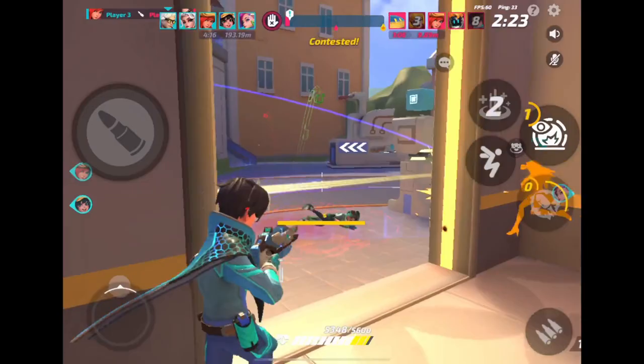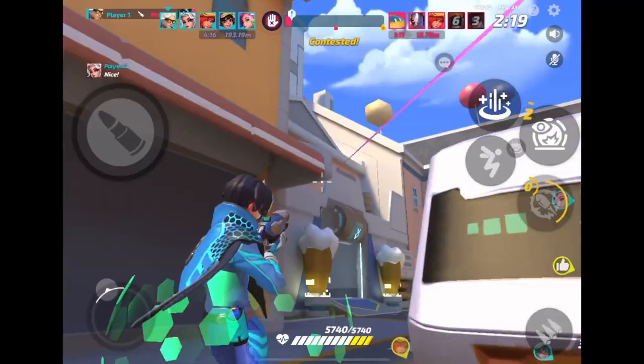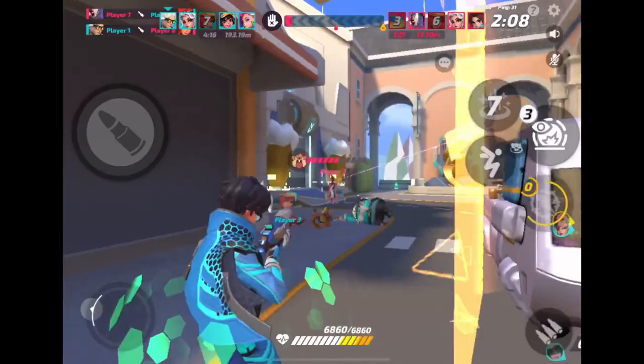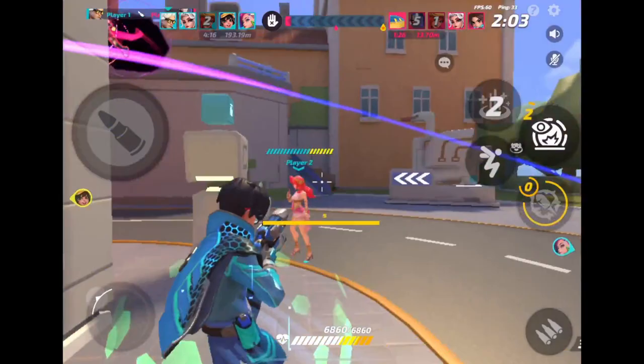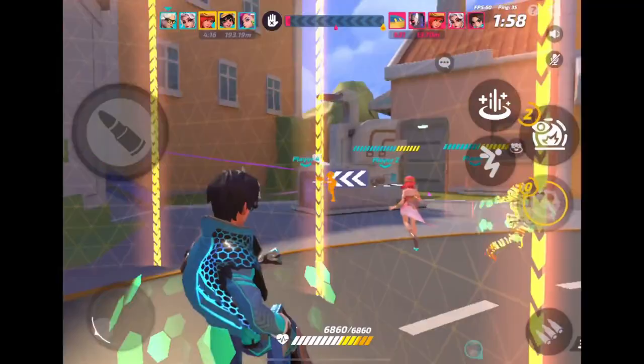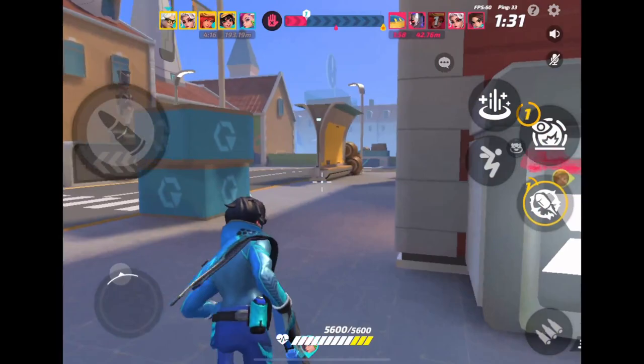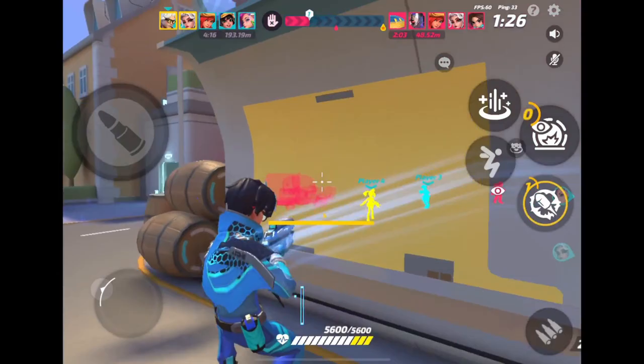We are getting back because they were hitting us, and my teammates absolutely light up the guy that tried to get me. I try to get the wall-peeking guy but we just can't — we focus the Jabali, which we do, and our teammates do an amazing job. Then we immediately end up getting that Osus. Our Ruby is playing perfect shields and you really cannot ask for a better team.